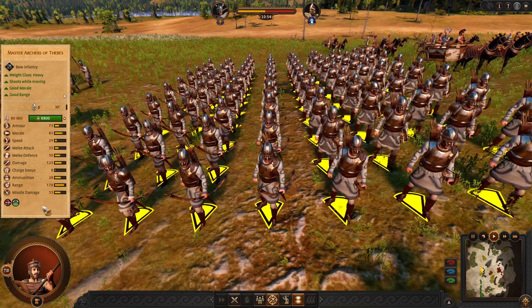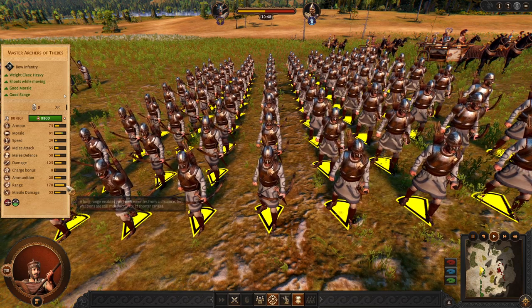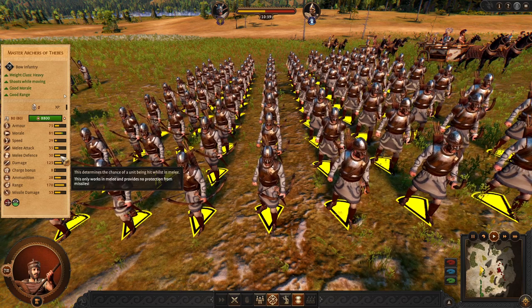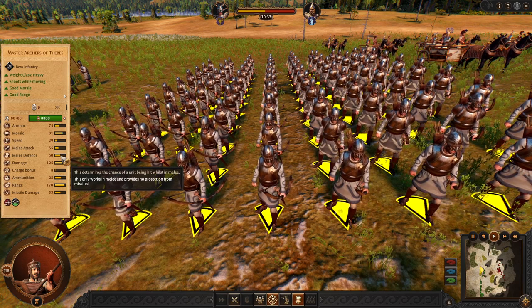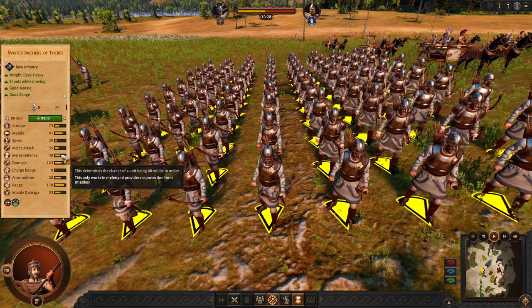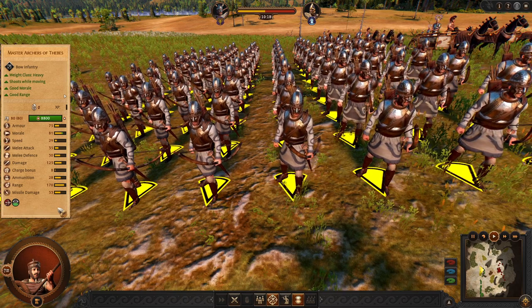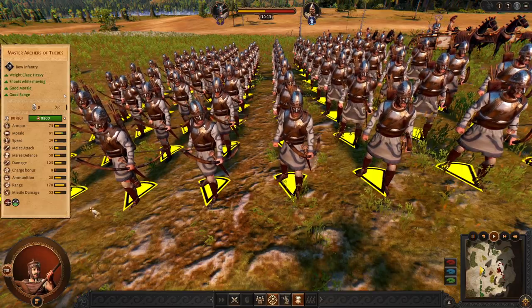Next we have the master archers of the Deep — the end game archers. Very good range and missile damage. When they run out of ammunition, which is not likely, they are able to defend well. Or if you get flanked and an enemy player catches them, you can be sure these archers are going to survive with their melee defense. These are pretty decent archers, especially for dealing with enemy low-tier units or in general fighting.